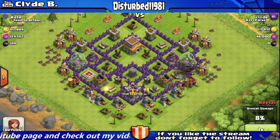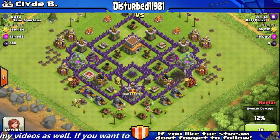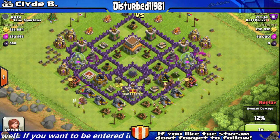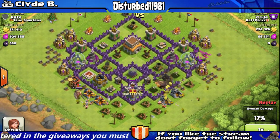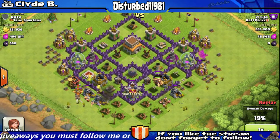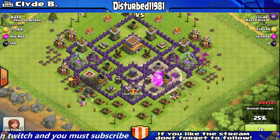So what I'm going to do is send my giants in. Let my giants kind of distract the heavier defenses, while my barbarians and archers — I'm just going to send them on the outside and just focus on the collectors itself.